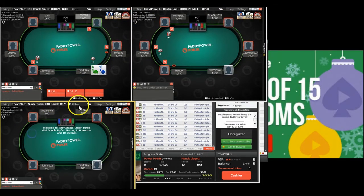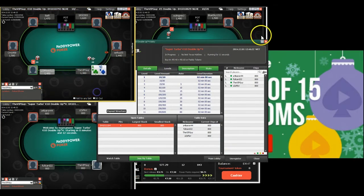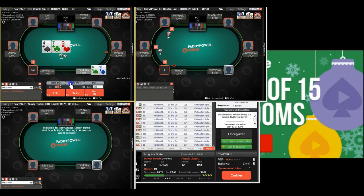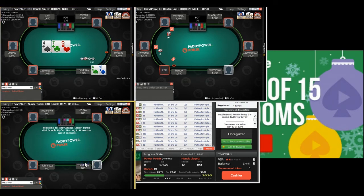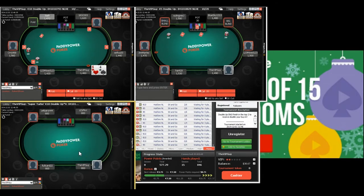The blinds change every two minutes on this super turbo, so you have to play a lot more hands and be a lot more aggressive. It's also four-handed, so you've got to be more active. Hand strengths go up — ace-jack becomes more like an ace-queen type hand. You just can't sit around as long. And as you can see, we get a lot fewer starting chips too — only 800.